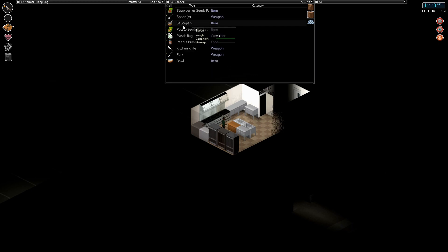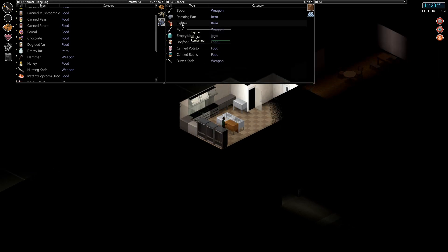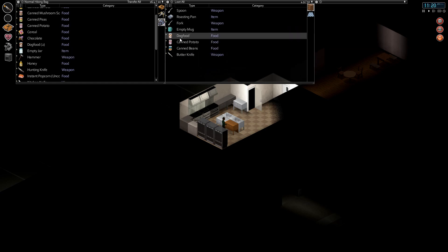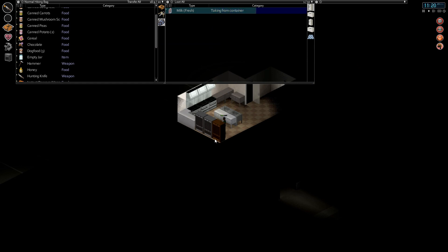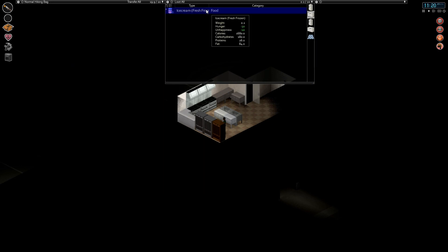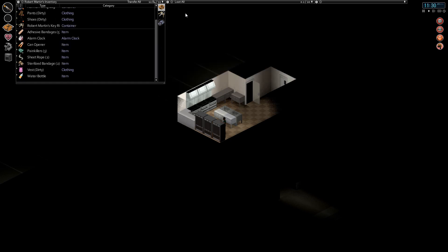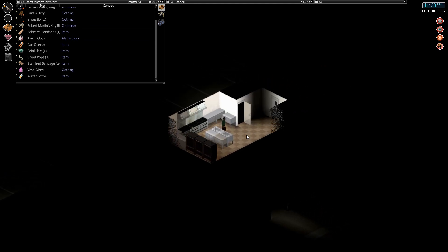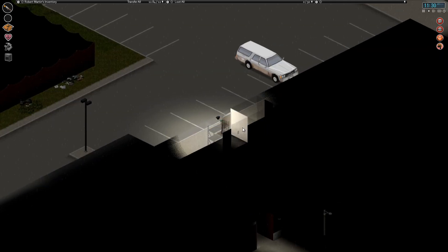More sugar, more dog food and canned peas - we're going to have to go home and drop this stuff off soon. Strawberry seeds, plastic bag, kitchen knife, peanut butter - we'll take that. Let's take the kitchen knife too. Lighter - we can smoke cigarettes, that's what I've been looking for! Dog food, canned potato, canned beans. We've got too much stuff already - there's fridges here too. We're definitely taking that freezer ice cream.